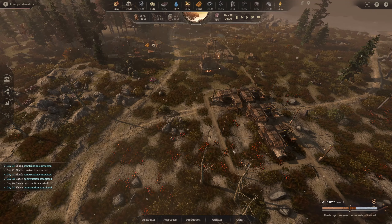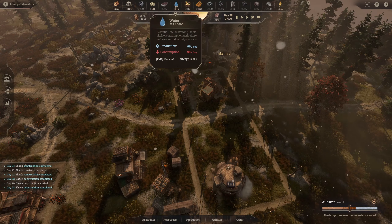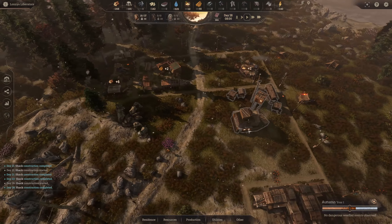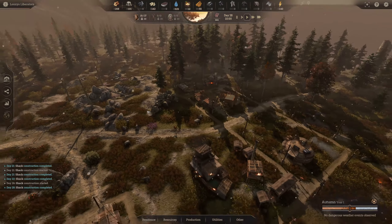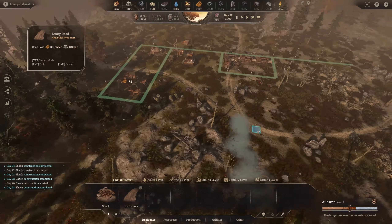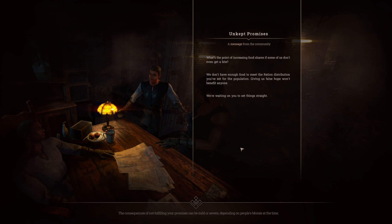Now we're on our own, production chains are the focus. I notice we're not producing enough wood, so we can reduce workers elsewhere or get more resources. Let me plan out some roads. Then we get a community message: 'Unkept promises' — the community is unhappy. We don't have enough food to meet the ration distribution we set, giving false hope. I need to reassess the situation.